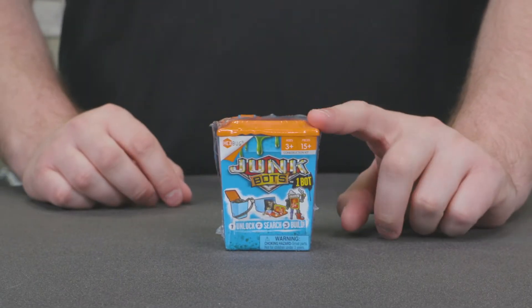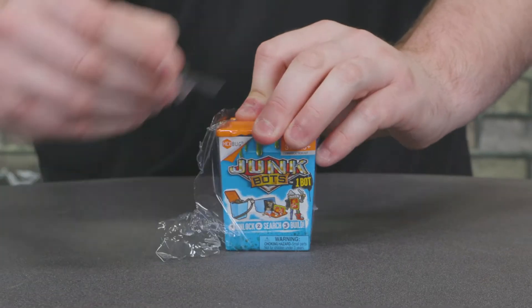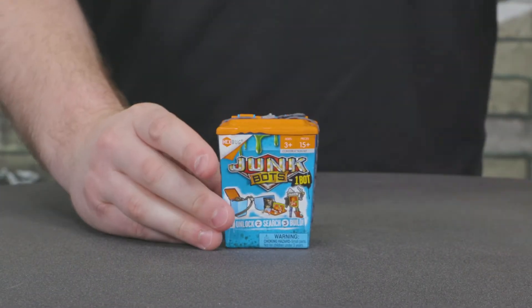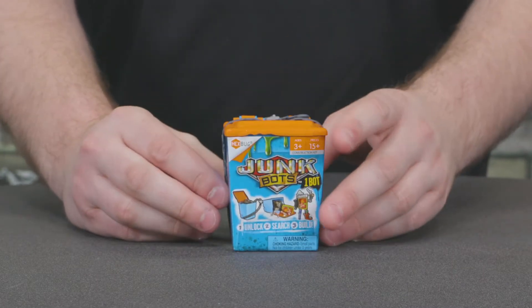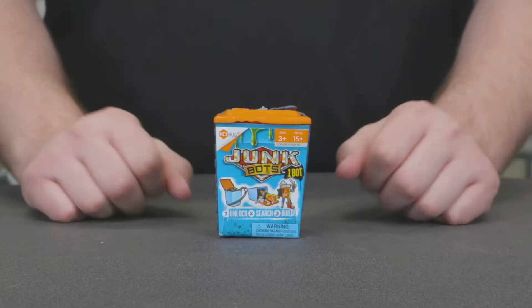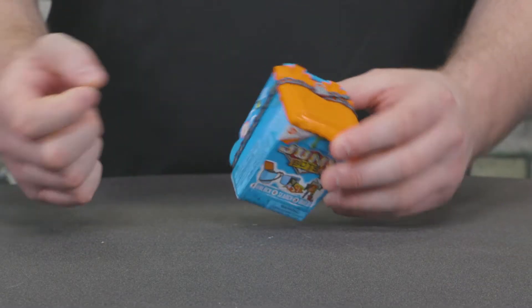We'll start at level one with the trash bin. Each one of these bins is a complete surprise, so I have no idea what bot is in here. Alright, let's make a mess. First we gotta break the chain. Because this chain is made of plastic with a snap-on lock.